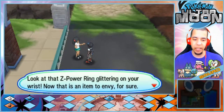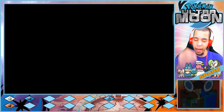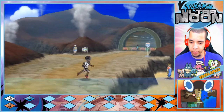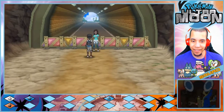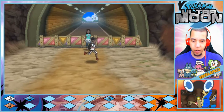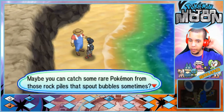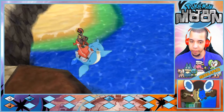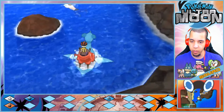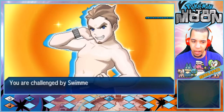An NPC comments on the Z-Power Ring glittering on my wrist — can't help but admire anyone wearing one. I was thinking about the black Z-ring and how this is an alternate story. That Magmar is so cool. There's a captain's barricade — you can pass through once you clear the trial at Wela Volcano Park. Maybe we can catch some rare Pokémon from those rock piles that spout bubbles. I think we're going to go back and do all these surf routes after we do Kiawe's Trial, which should be next episode at the latest.